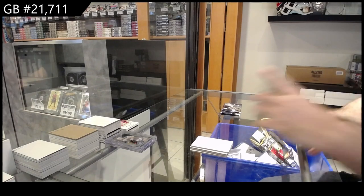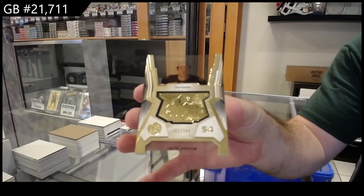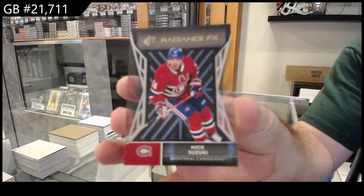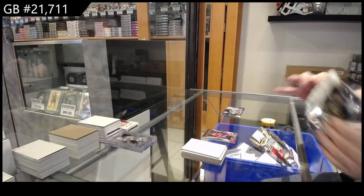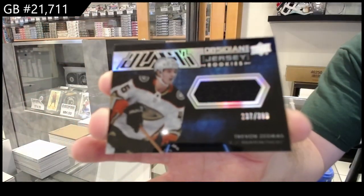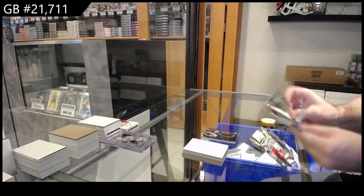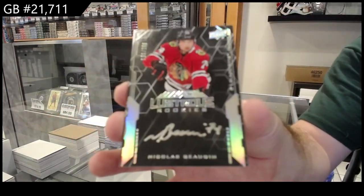We've got a Finite $2.99 for Boston of Aiken. Radiance of Suzuki for Montreal. We've got an Obsidian rookie jersey Z-Griss for the Ducks, $3.99 for the Anaheim Ducks. And we've got a Lustrous Rookie Auto $2.99 for the Hawks of Bodine.